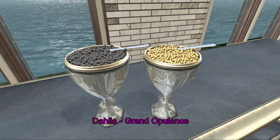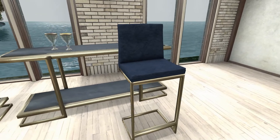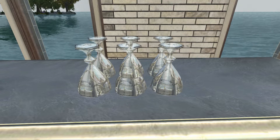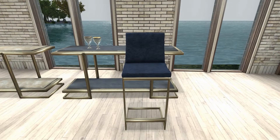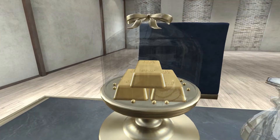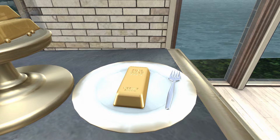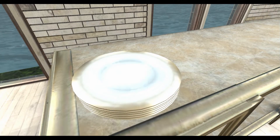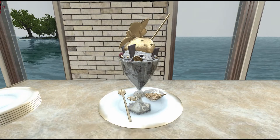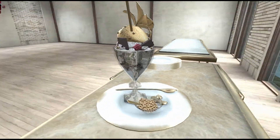From Dahlia, we have the Grand Opulence Set. This set includes chocolate and gold caviar, a chair, crystal glasses, gold bar clothes, gold bar dessert, a stack of plates, a sundae, and a table. The table comes in three color variations. The chair has six Bento sit animations. I really love this set — it's exquisite, so I will probably be using these items.